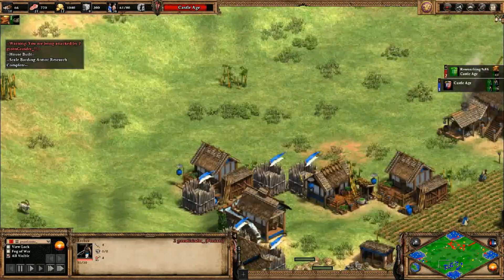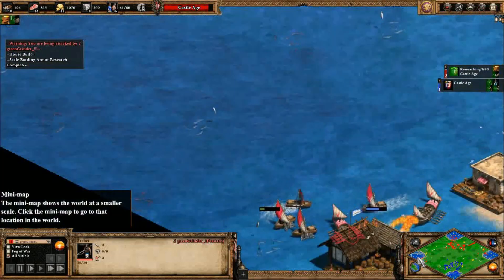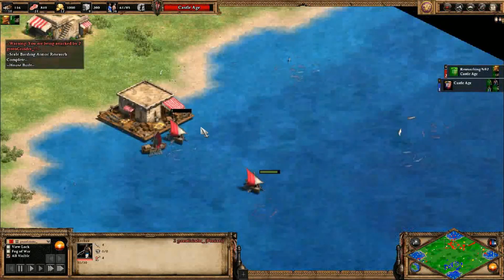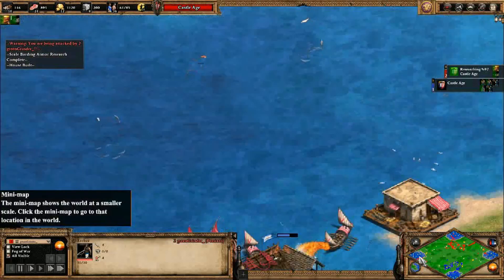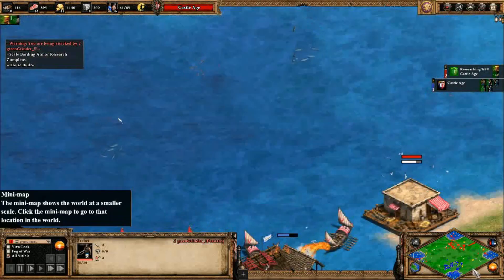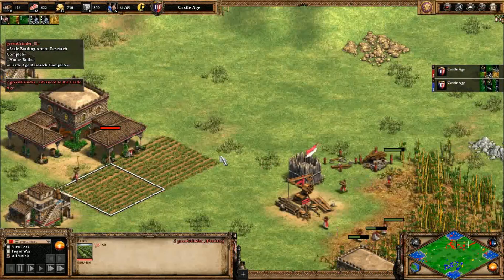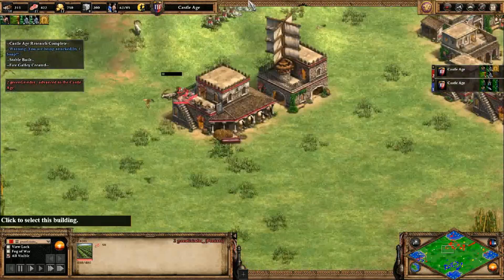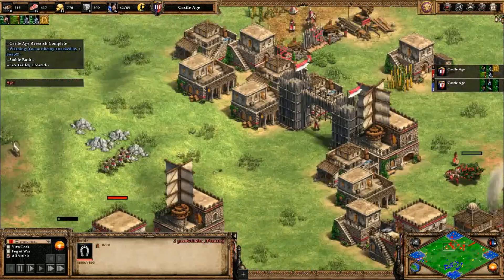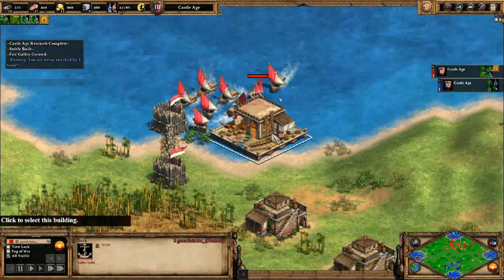It's still too early to tell, but red's food should dominate. The fact that red is gathering so much food is a huge advantage - more villagers. Red only has two farms that I know of, because the rest of the food just comes from fishing ships.